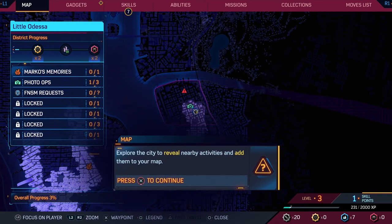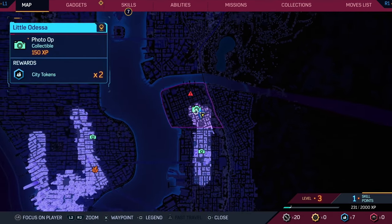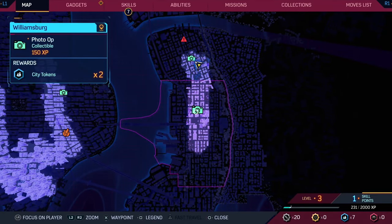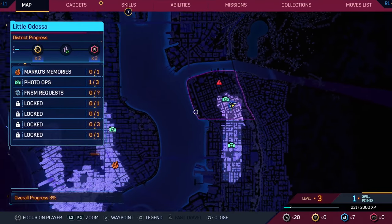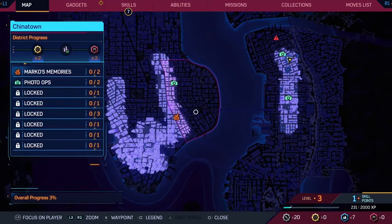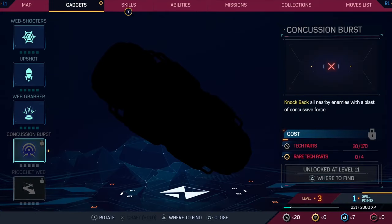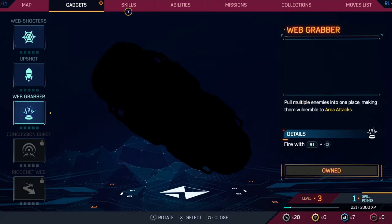Where am I? I'm in Little Odessa, across the pond. That was a photo op which I got two tokens for. I think these are ones I've already done - the crystal, the photo. Gadgets - I think I can do something here. No, I can't.